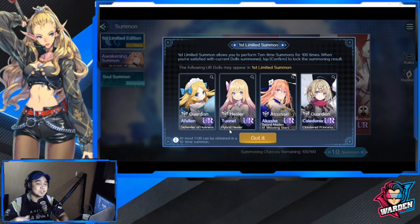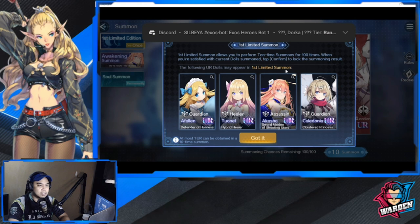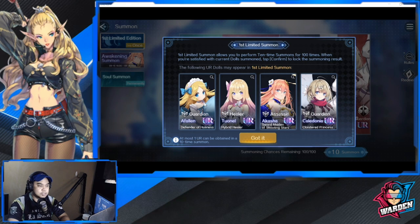So the top dolls in terms of heroes that you're going to get — these four URs are going to be added in your first limited summon. The first limited summon allows you to perform 10-pull summons, 400 times total, so that's roughly 1000 pulls. When you're satisfied with your current doll summon, tap confirm to lock in. The UR dolls available are: Fallen, Tonel, Akasha, and Caledonia.